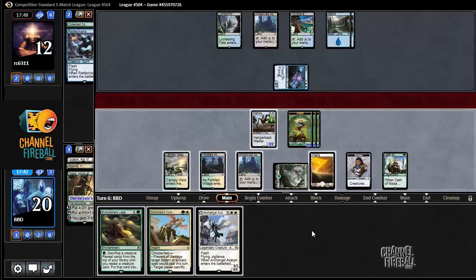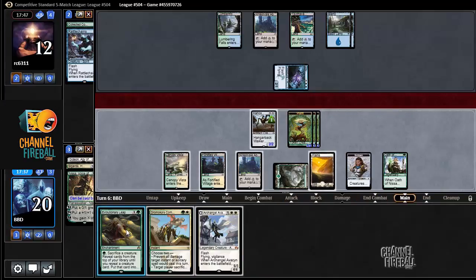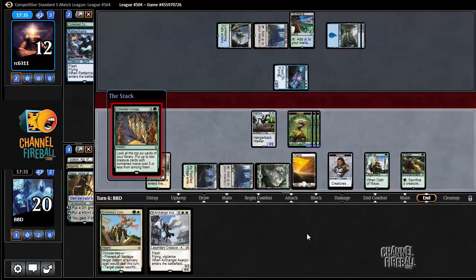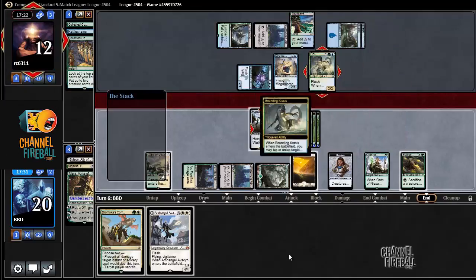We'll go to combat — see if anything gets played. Nothing gets played. I don't want to attack into the Company. I just want to cast this Evolutionary Leap. Now I can actually level Hangerback and sacrifice to Leap if I need to, which is good against any number of 2/1 flyers. Oh, there's another one and a Bounding Crisis.